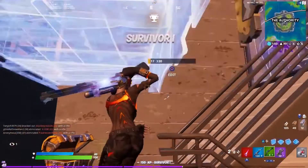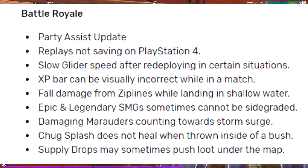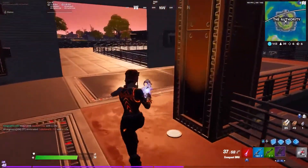This is just general bug fixes for cosmetics, but this one is for the actual gameplay. Party assist update, replays not saving on PS4, slow glider speed after redeploying — so the glider bug which has been in the game for so long, thank you that they've finally updated it. XP bar can be visually incorrect in the game, so it should be correct now. Full damage from ziplines while landing in shallow water, damaging marauders counting towards storm surge, chug splashes don't heal when thrown inside of a bush, and finally, supply drops may push loot under the map. That was it so far for the update.